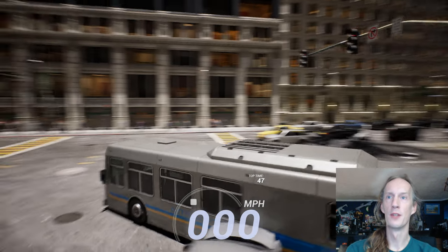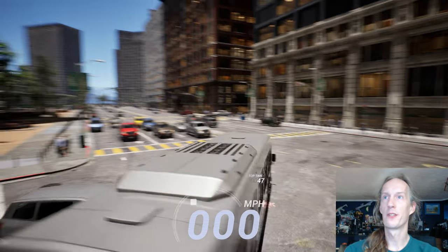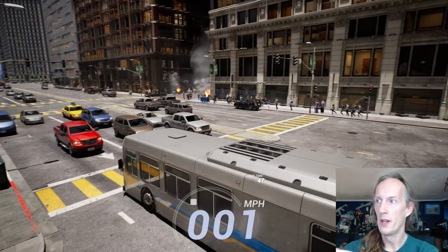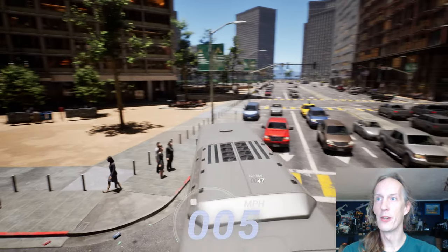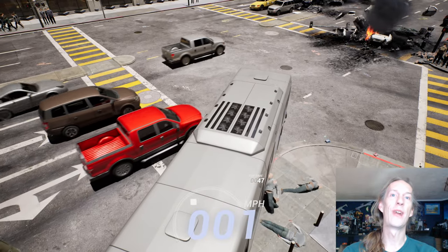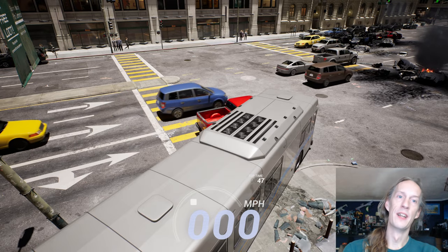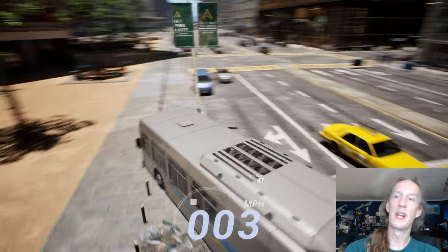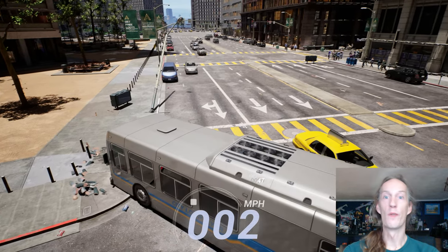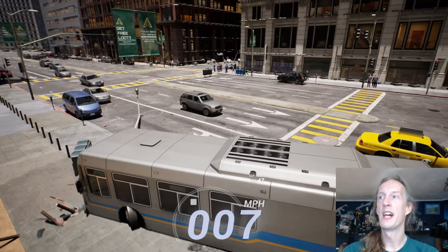We did ragdolls — let's show it off. Here's some AI over here. When the bus gets close, they turn into a generic ragdoll, and then that ragdoll you can see has bits that we break up. We've also improved physics, so you'll see that now we are actually colliding with the bus.